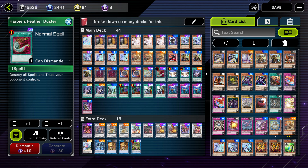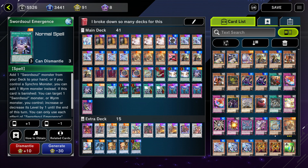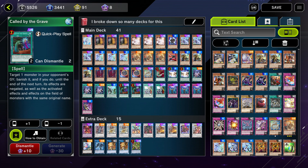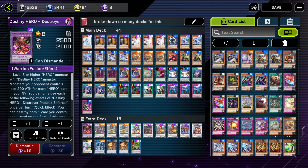We've got one Harpie's Feather Duster - we don't really need it but I always like having some back row removal. It bumps us to a weird 41-card build, I'm not sure about that. Two Fusion Destiny, three Sword Soul Emergence because it's literally Rota verbatim, Sword Soul Sacred Summit which is Monster Reborn on steroids, two Called By, two Crossout Designator, three Imperm, and one Sword Soul Blackout.